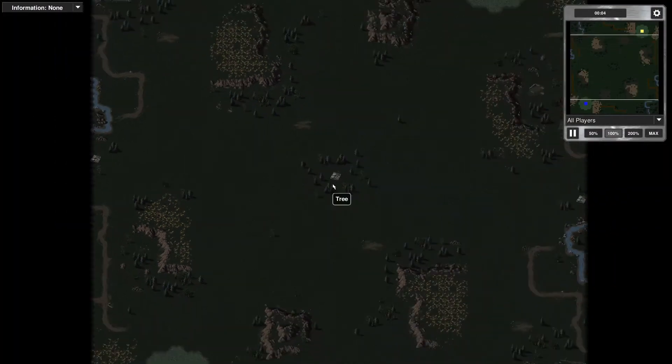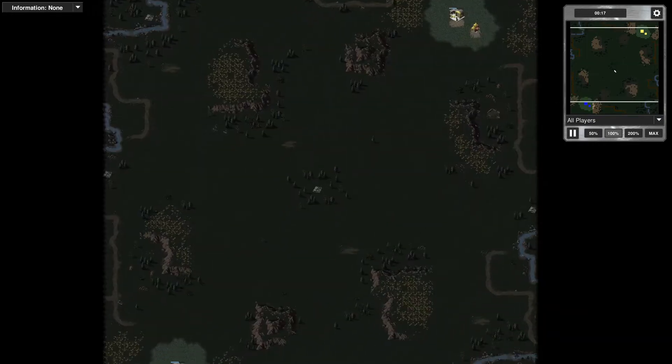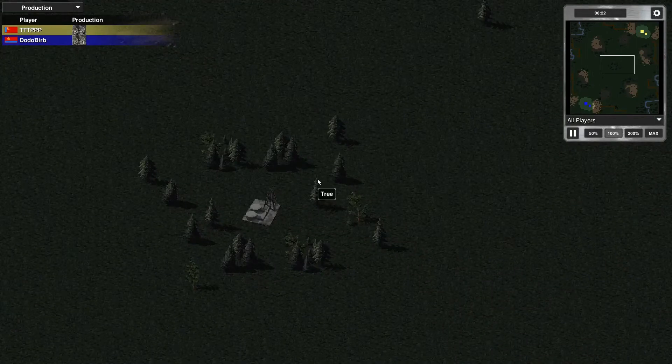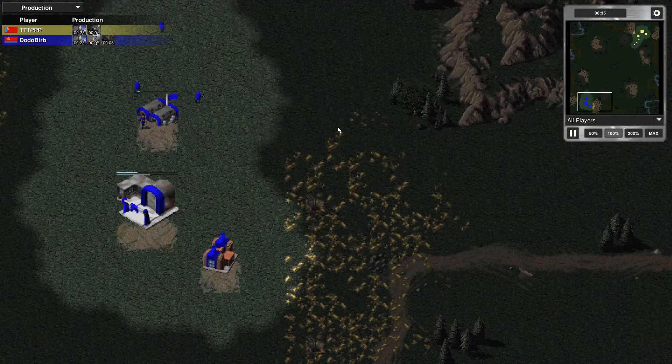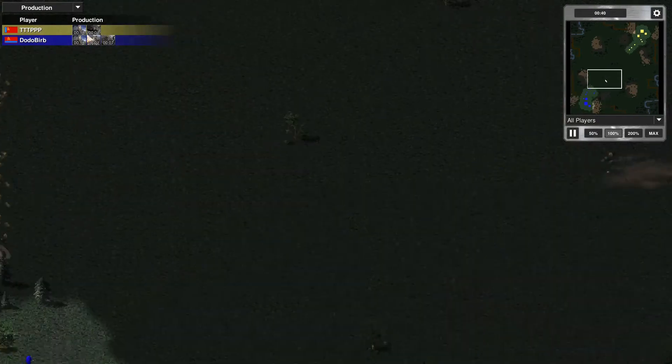Hello and welcome, ladies and gentlemen, to Red Alert Gaming League Season 9, Minions, Round 2. In the lower left-hand corner of the map we have Dodo Bird playing as Ukraine, and in the upper right-hand corner we have Triple T Triple P playing as Russia. Let's go to the production tab. Both players nearly dead-even, Dodo Bird with about a half-second advantage in deployment of his barracks. Maintains that advantage throughout the production of his refinery and moves his infantry forces towards the center of the map.